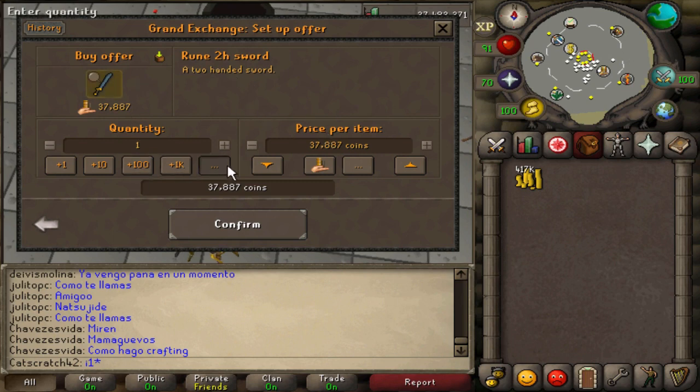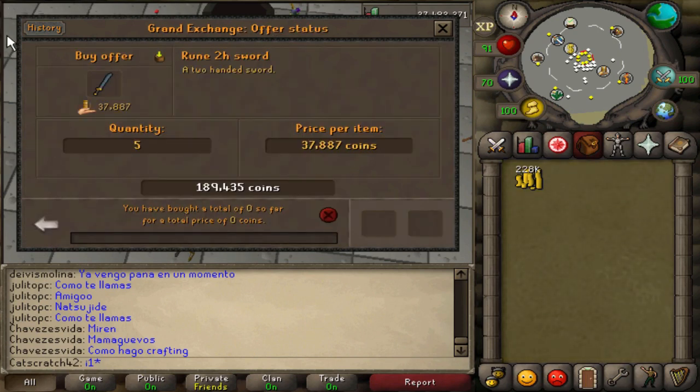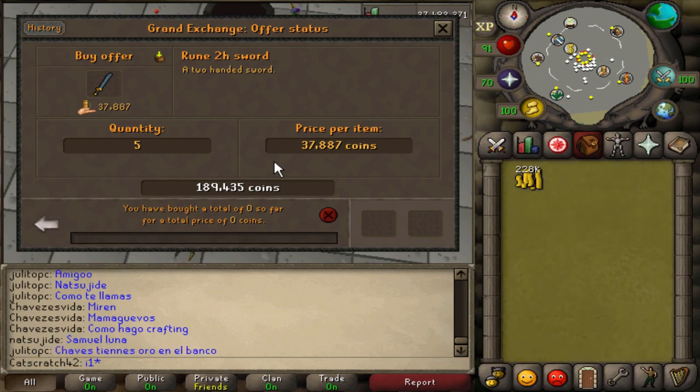Rune two-hand swords are a bit pricey for free-to-play players, but there's about a 50gp margin. I'll do five of them for 189k just for the video — that's actually realistic for a free-to-play player. You won't make a lot off just five, but if you have a million coins in free-to-play and flip rune two-hand swords, you'll actually get a great return. We'll let everything sit for a bit and check back.